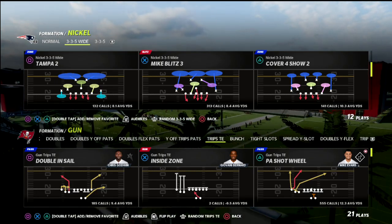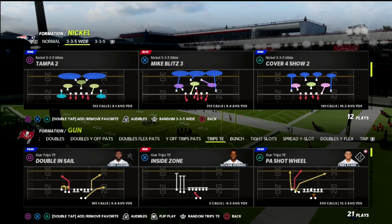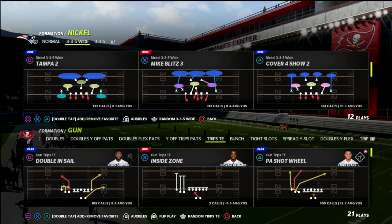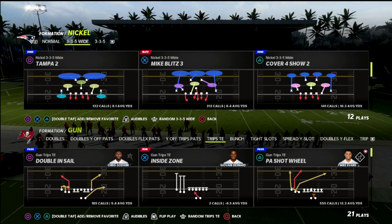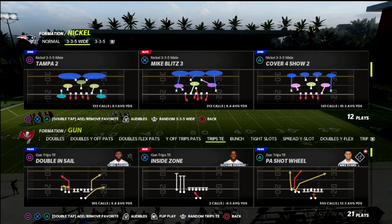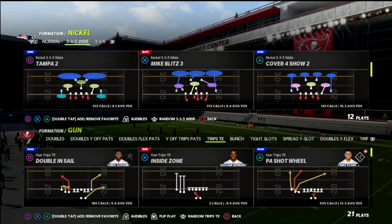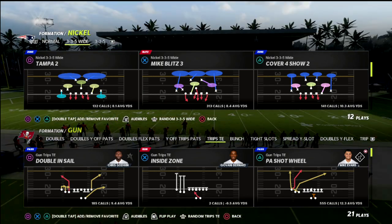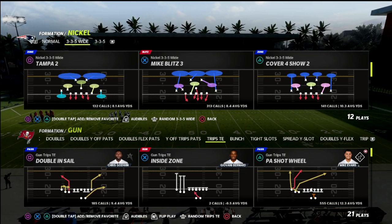Why would it be advantageous to have a match coverage in 3-3-5 wide? A couple reasons. 3-3-5 wide has really good pressure, really good run defense, and really good mobile defense. Most importantly, it's the only formation in the game — next to 3-3-5 normal, but that doesn't have match coverage — that has a match coverage and also gives your linebackers the ability to be cross-manned on anyone on the field. You need cross-man and the ability to make all the adjustments in the world, and 3-3-5 allows you to do that from a coverage perspective.